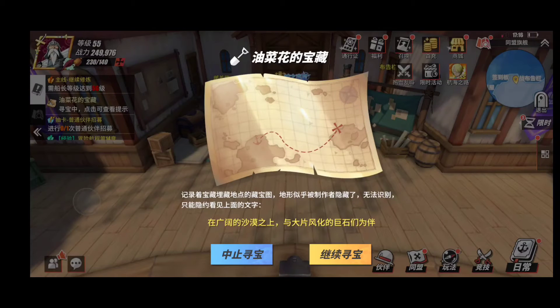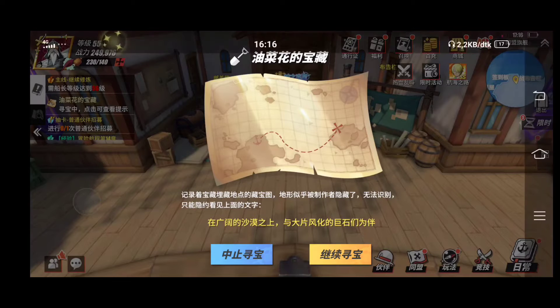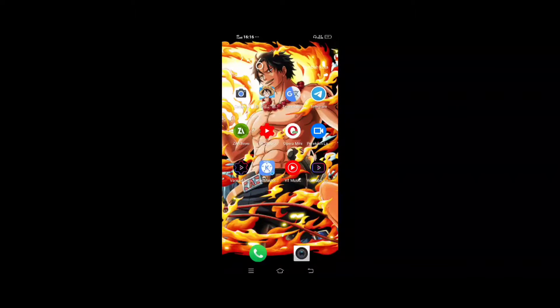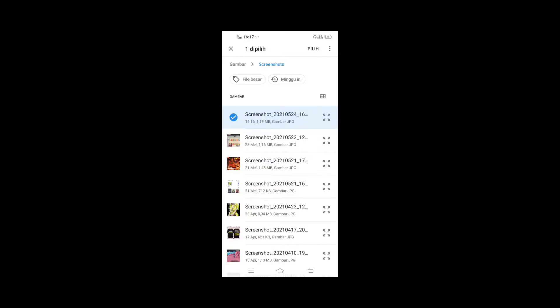Nah disini otomatis akan ada misinya ya. Nah ini berhubung bahasanya kan cacing, jadi kalian perlu untuk menggunakan aplikasi untuk translate ya. Untuk APK transitnya kalian bisa gunakan Tab to Translate, kalian bisa cari di Google atau di Playstore, atau kalian bisa gunakan Google Translate ya. Karena kalau pakai yang Tab to Translate itu, translatenya kadang suka ngaco. Jadi saya lebih suka pakai yang Google Translate ya.